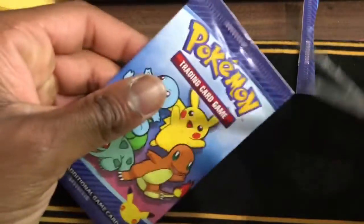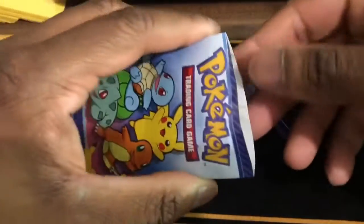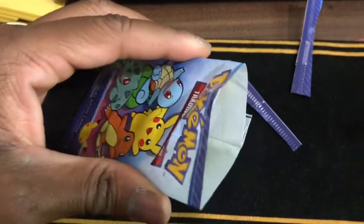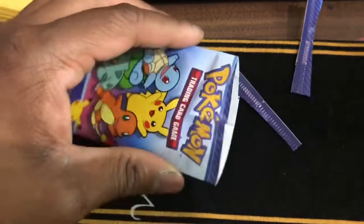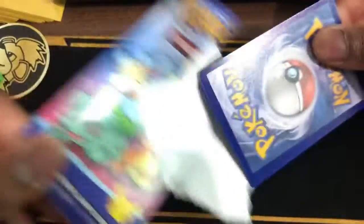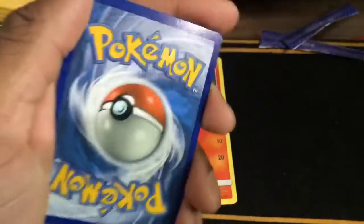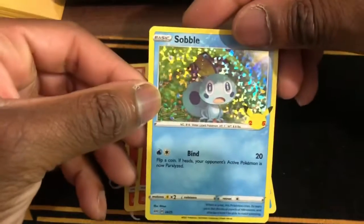We got more, come on! In the name of Pokémon — by the way, he's a Pokémon fan outside of Dragon Ball, look at my Charizard. Alright, let's do this. We got Litten, Cyndaquil, Piplup, and Sawbell.